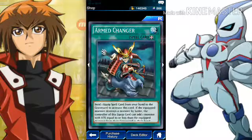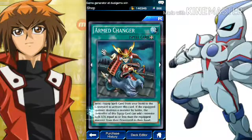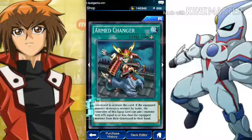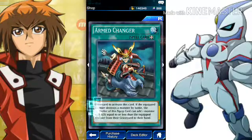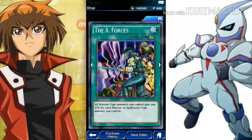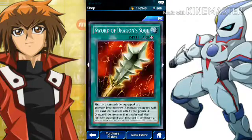Then you have Armed Changer — send one equip spell from your hand to the graveyard to activate this card. If the equip monster destroys a monster by battle, the controller can add one monster with equal attack. Again, that's very circumstantial — that's assuming your opponent has the same cards as you. So I probably won't use that. This I'll use — A-Forces: all warrior-type monsters you control gain 200 attack for each warrior or spellcaster-type monster you control. I'll definitely be using that.